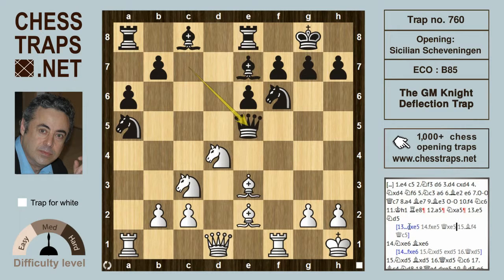After f takes on e5, queen takes on e5 — white has given up a pawn but has very active piece play. Bishop f4 targets the queen, which couldn't move to c5, and that's actually okay here. This has got to be around equal, but black might be a bit afraid of giving white so much spatial advantage.